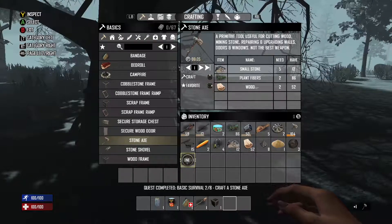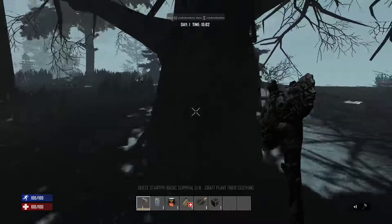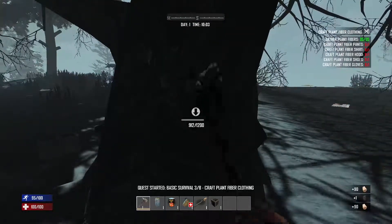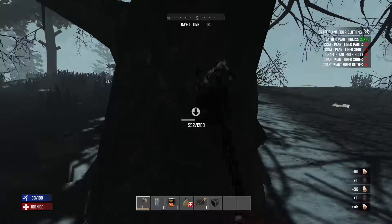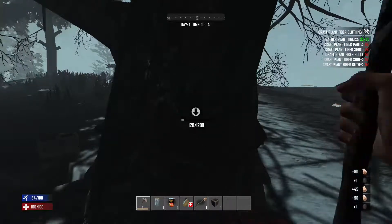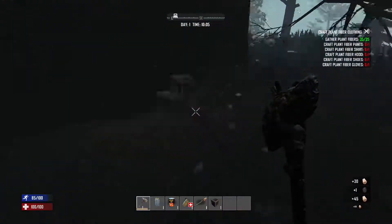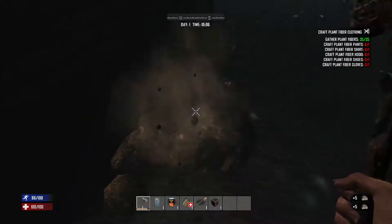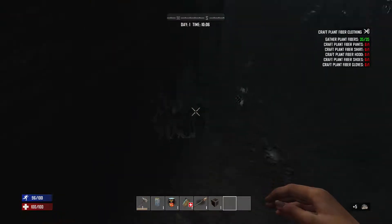Hit Start, right bumper to go to crafting, go to Basics, scroll down to stone axe, press A to select it, then push up on the D-pad to craft it. With block durability set low it's very quick. The stone axe will knock out bigger trees fast. Next quest says 'craft plant fiber clothing' — good thing we grabbed extra grass earlier.